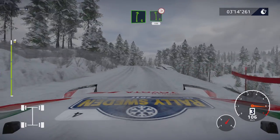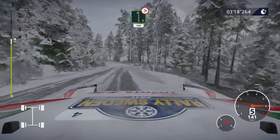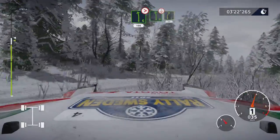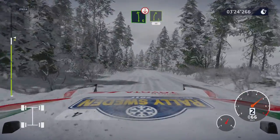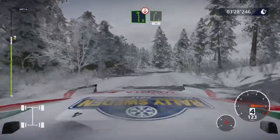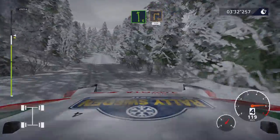And right 6, into left 6, tightens 3, after junction, 100. And left 6, over crest, into right 5, 50. And left 6, brake for square right, big cut, 150.